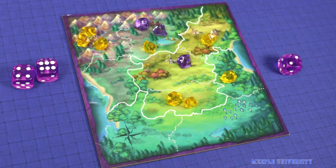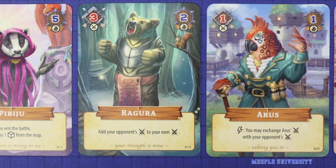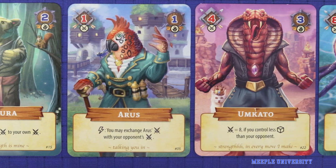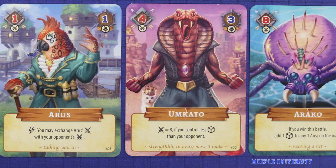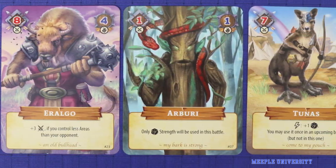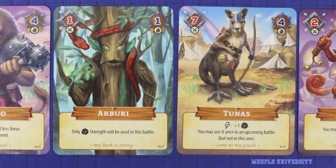Now let's get to the table. Lost Lights is a quick playing two player area control game set in a magical and animalistic kingdom. It was designed by Julius Su and published by Board Game Circus. The game plays two players competitively in 15 to 25 minutes and is of light complexity.